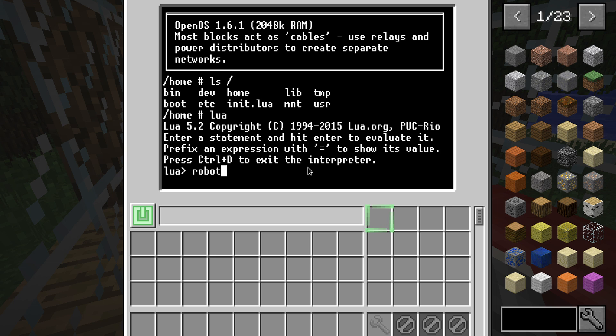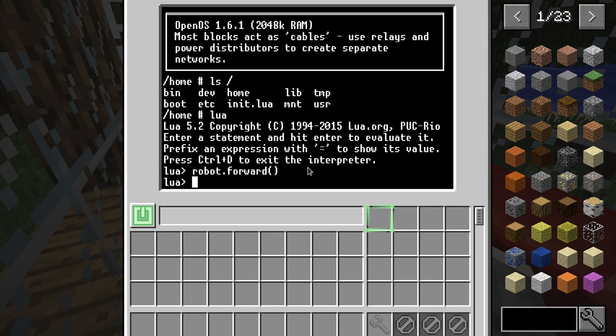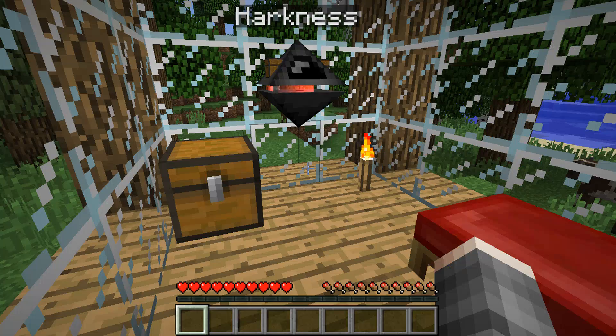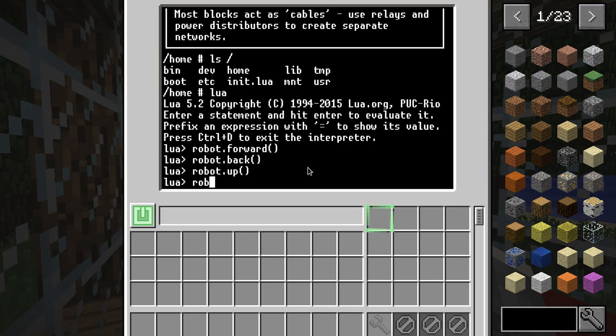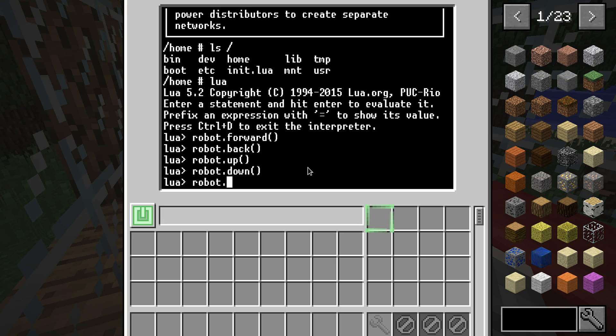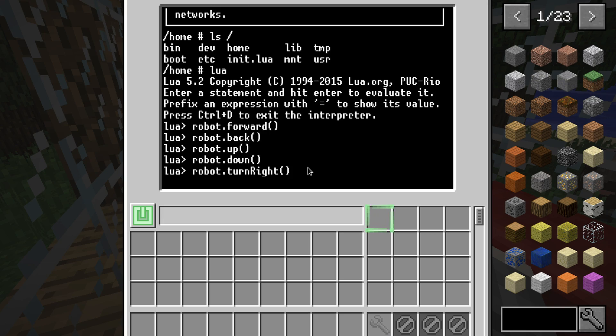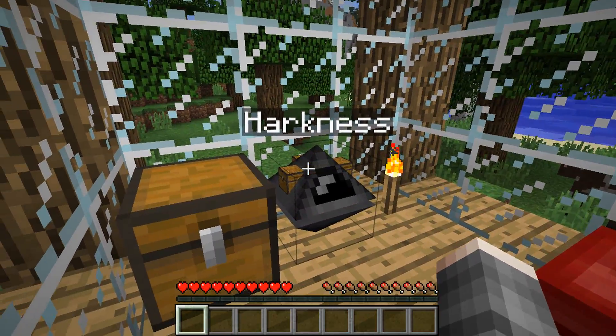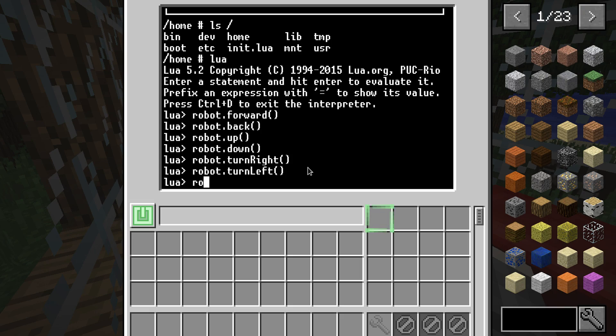We can order it to go forward. We can order it to go up and down, as well as turning — turn right and turn left. I think it can use items as well.